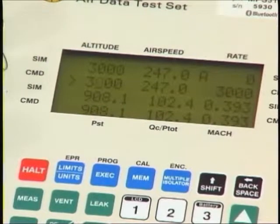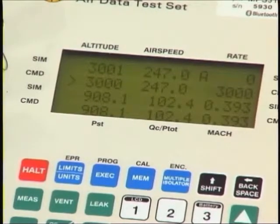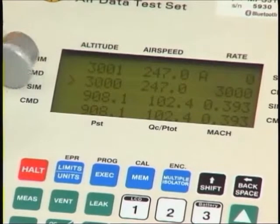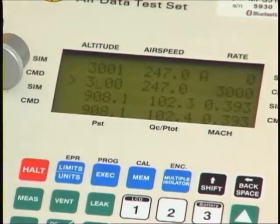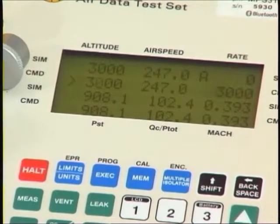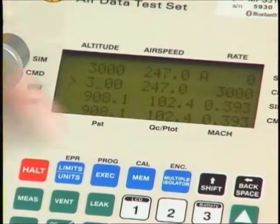Here we are at 3,000 feet altitude and 247 knots airspeed. We'd like to investigate the leaks on the aircraft and what we have under our different fittings. We have a multiple isolator capability for this. If we had just carried out a leak test using the key mentioned earlier, we would know that a leak has perhaps been identified, but we would not know which of these ports is actually causing the trouble.